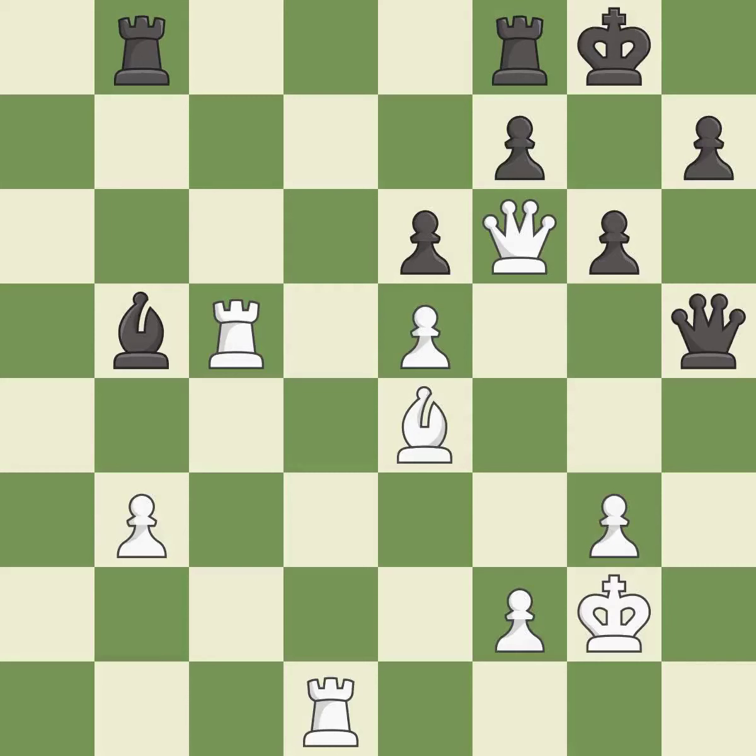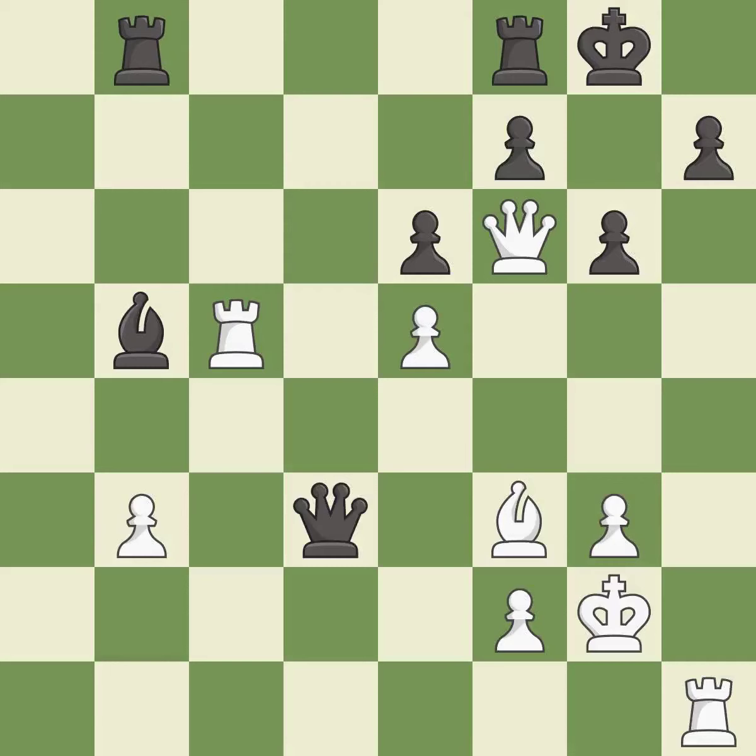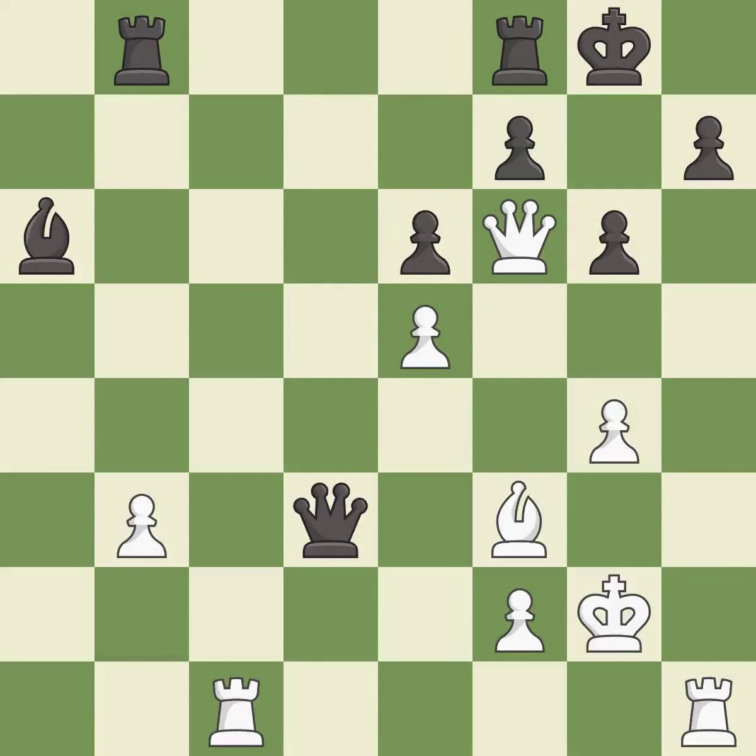That pawn was free for the taking. This wins time by threatening a queen and forcing it to move away — it is best. This wins a tempo by threatening a bishop and forcing it to move away — it is best. There was only one good move in that position. This misses an opportunity to defend a bishop that was under attack — it is a mistake. This overlooks a better way to move a queen to safety — it is a miss. There was only one good move there. This misses an opportunity to offer an equal trade of pieces. This allows the opponent to threaten checkmate — it is an inaccuracy. This misses an opportunity to threaten checkmate — it is an inaccuracy. This loses material — it is a blunder.